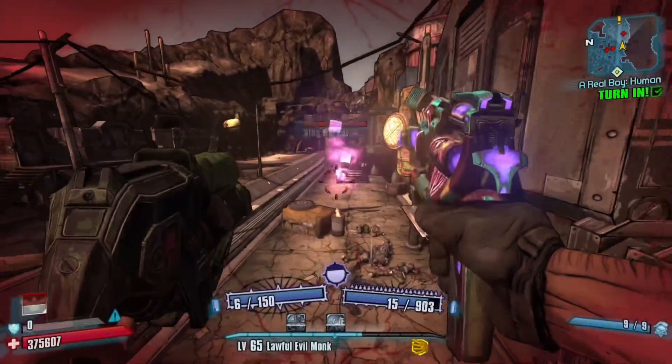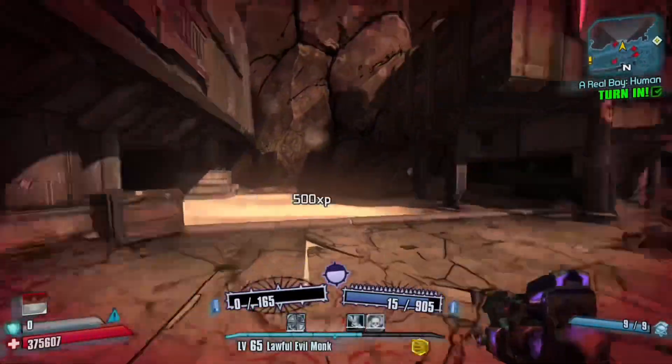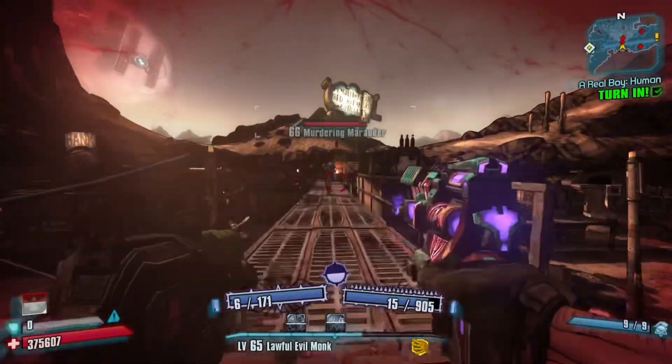This second method is basically defeating the boss Hyperius the Invincible, located in the Washburn Refinery and part of the Captain Scarlet DLC. However, I am going to show you a way to defeat him in seconds and pretty much anyone can do this.